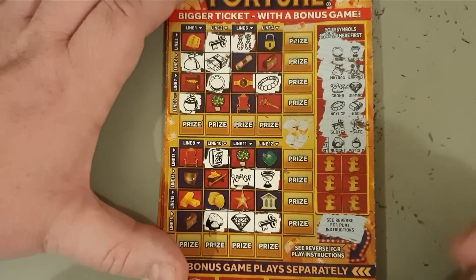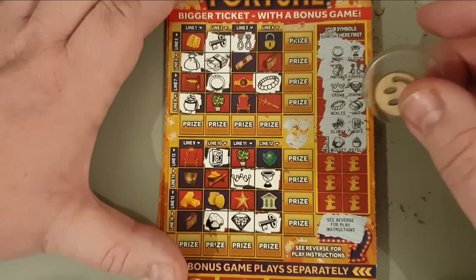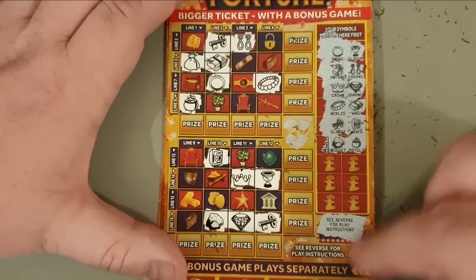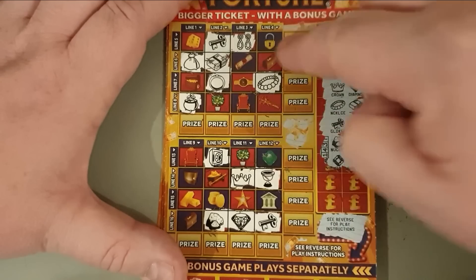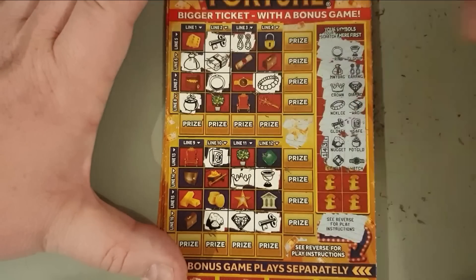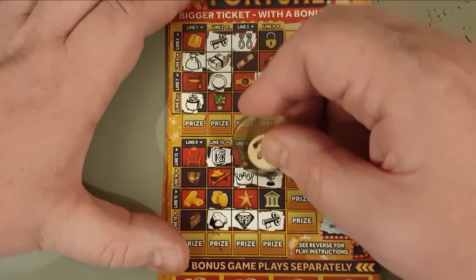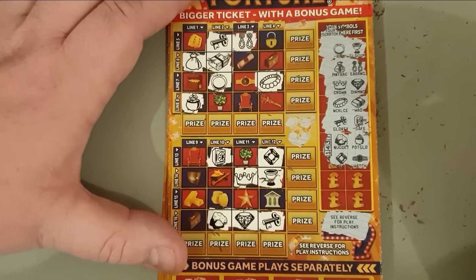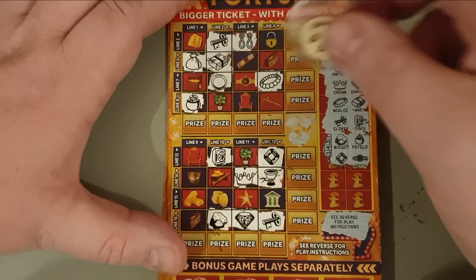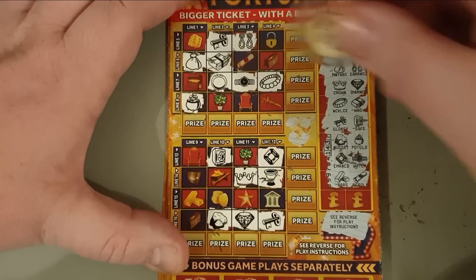Oh my god - 'reverse for play instructions' hidden under the scratch area! It's like they listened to me and put a little secret bit of writing hidden away. I've said many times they should hide little things in these cards - you scratch off a random area and get a little surprise. You could have a fortune cookie card and scratch off to get your little fortune. Like 'don't play scratch cards, you will never win.' Bars and a scroll.